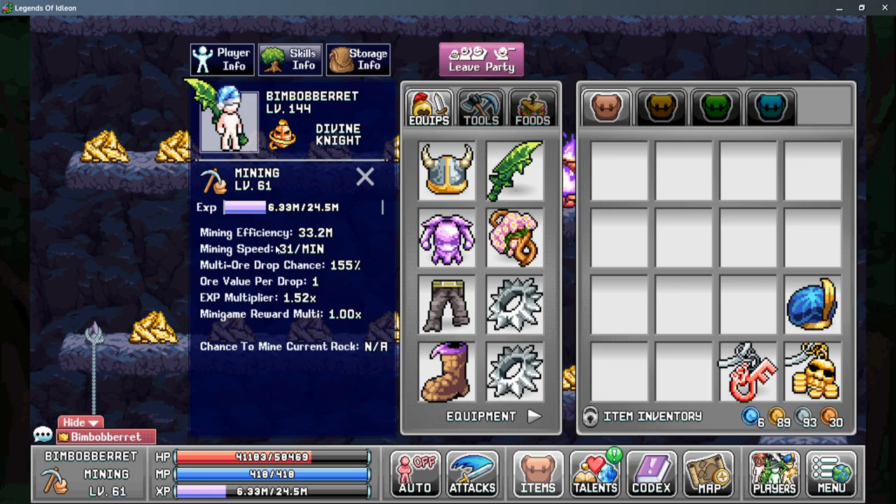The next thing is your mining speed. There's very few ways to increase this, and it's mostly using a food, and it does affect your ores per hour. However, I really wouldn't focus too much on this, as it's only really useful when you're trying to get samples that you'll unlock access to in World 3.